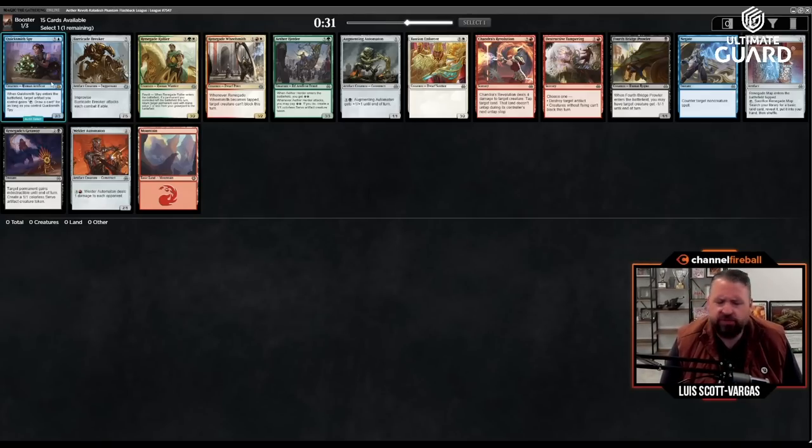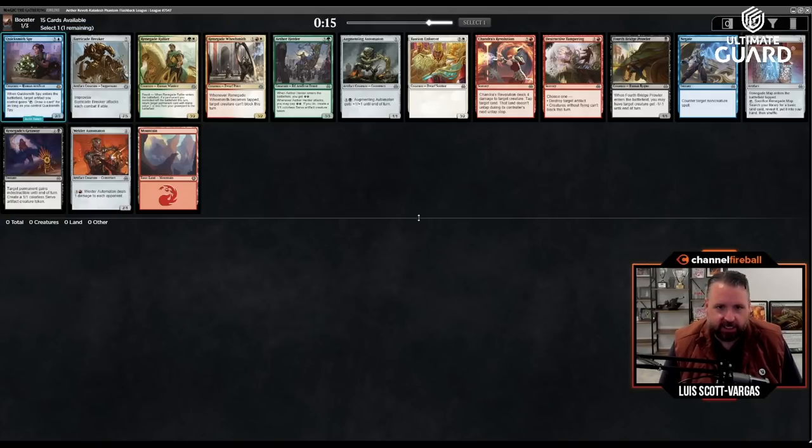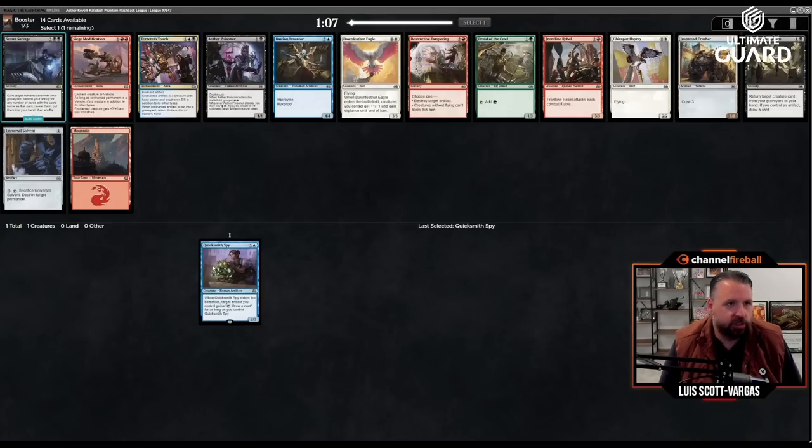I'm going to take the rare — Quicksmith Spy. It's three and a blue for a two-three, and when it enters the battlefield, target artifact you control gains 'tap: draw a card' for as long as you control Quicksmith Spy. So taking the Spy basically makes one of your artifacts into a Tome — it just straight draws a card. There's also a seven-mana seven-five with improvise.